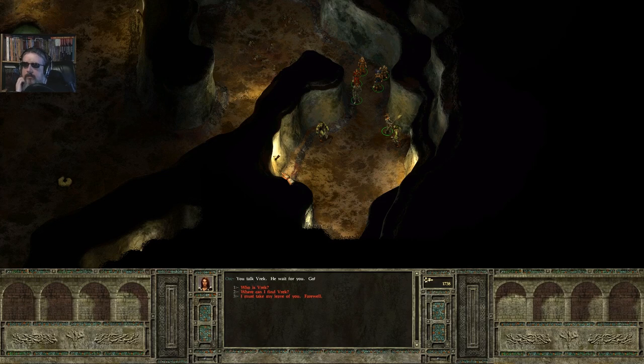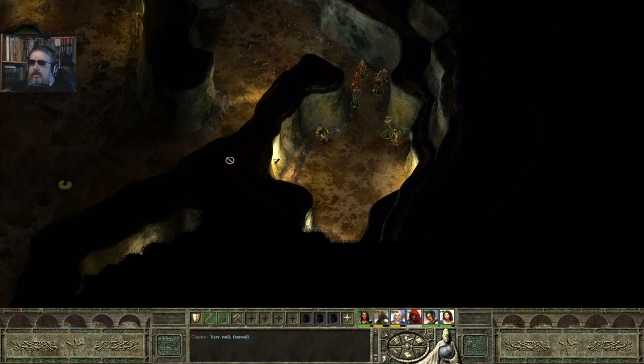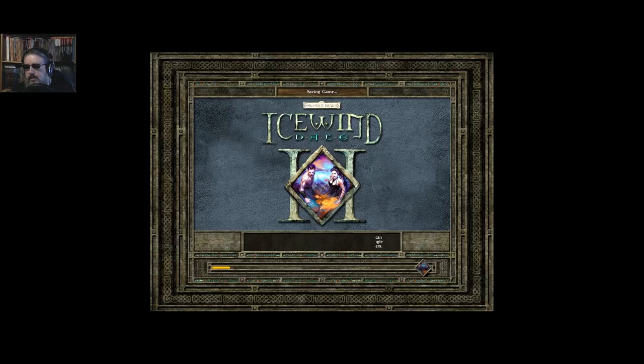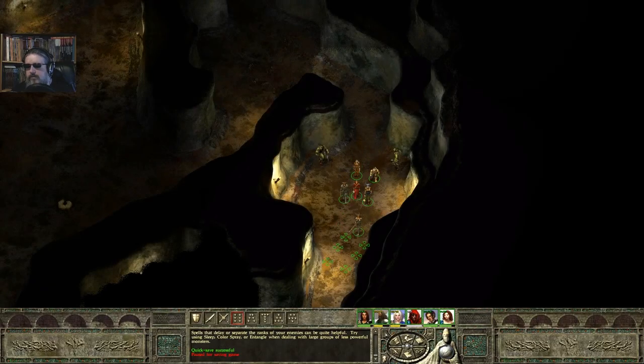'Vrek, great warrior. No orc can defeat him. He true chieftain of war.' I thought your chieftain was in the camp outside. 'Hmph. He was chieftain, but Vrek defeat him in battle. Now we mock chieftain. Vrek rule here now.' Where can I find Vrek? 'In next chamber.' Gotta go in here. I suspect an ambush, but we shall see.